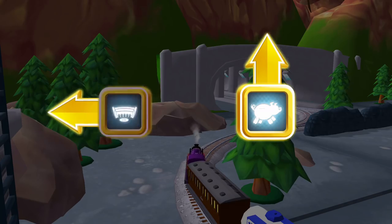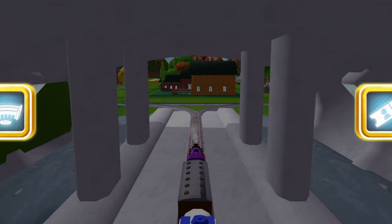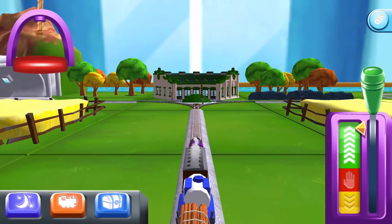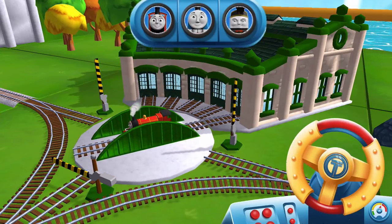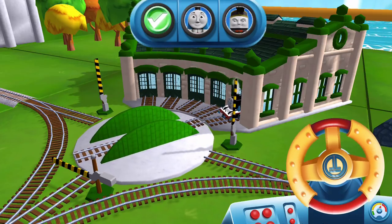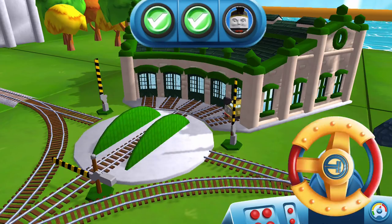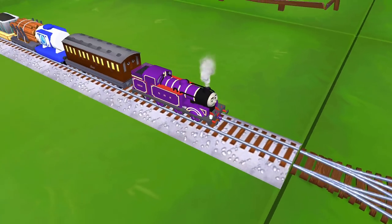Where should we go next? Left leads to Tidmouth Sheds — next stop, Tidmouth Sheds. We need to send the other engines on their way. Use the wheel to spin the turntable. That's the way! Super! Your engine was really happy to help.